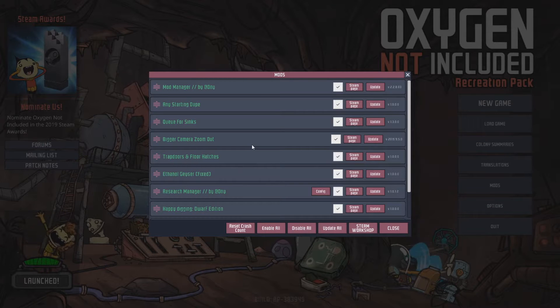The next is Any Starting Dupe. Now, duplicants — there are six that you cannot get as your starting duplicant. This makes it so that you can actually get them, because everybody loves a Meep. Queue for Syncs: when your duplicants are using a sink, every other duplicant just walks right by. This will make it so that they will queue for that sink, and they're not spreading germs as long as they go in the right direction.